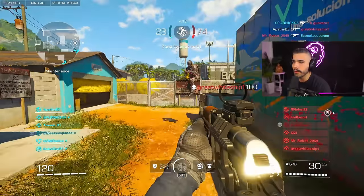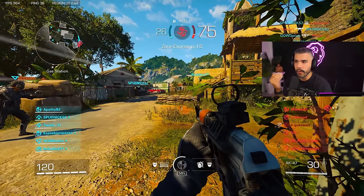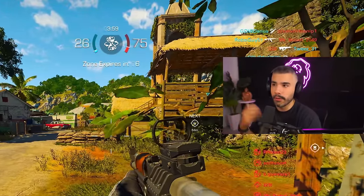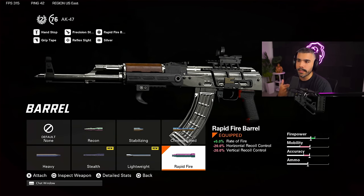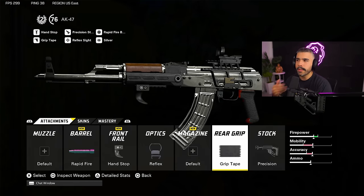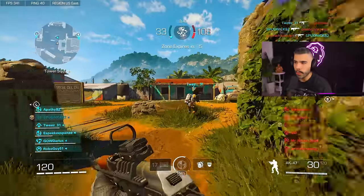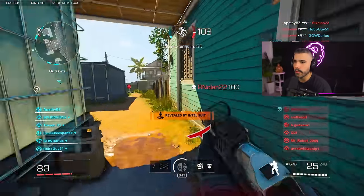That's how I'm able to control this gun very well — even the AK, which does kick — and I have a rapid fire barrel on this which makes it recoil even more. To further explain: in most weapons you want to prioritize horizontal recoil control over vertical, because horizontal is much more difficult to control with a controller — going left-right repeatedly is hard. On my AK I have hand stop for ADS speed, precision for horizontal and vertical recoil control, grip tape for vertical, and a stock for extra horizontal recoil control. Prioritizing horizontal recoil control attachments is one of the best tips I can give you.